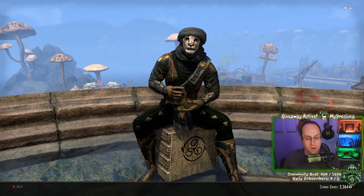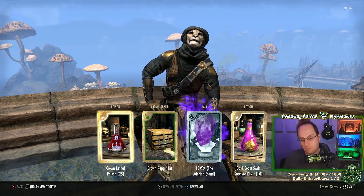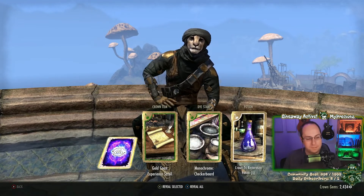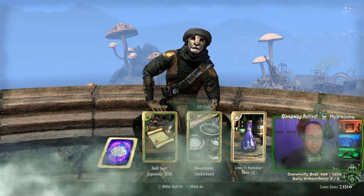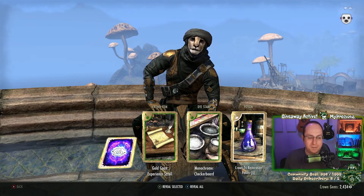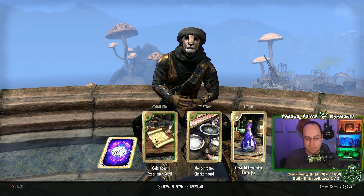Not bad — one more Grim Harlequin crate to go, then it's 45 Celestial crown crates. Look how different, look how fancy these look! Someone's going to dinner — have fun with the crates, thank you 'peanut butter burrito', love the name. Have a great evening!